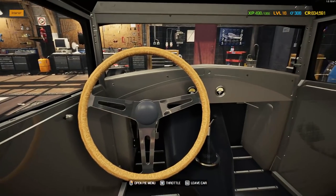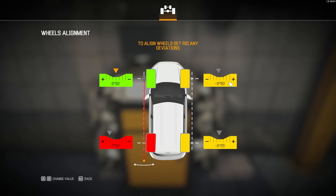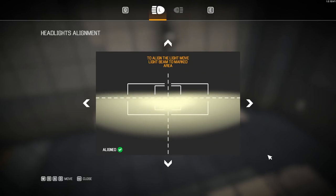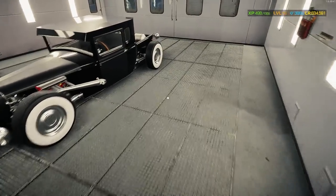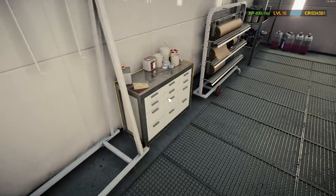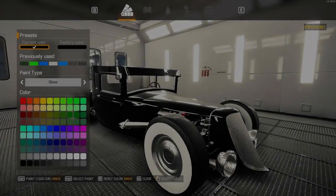Oh yeah — nice! Get our alignment done, headlights aligned. For the color — the black is cool, but I'm thinking like a dark, deep blue would be really cool on an old hot rod like this, an old Model T.